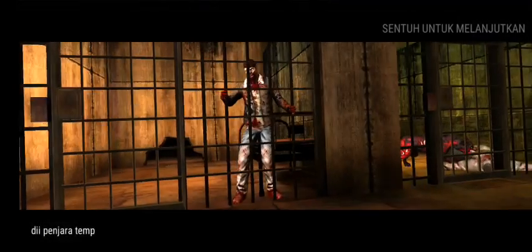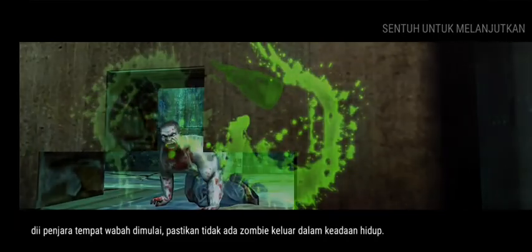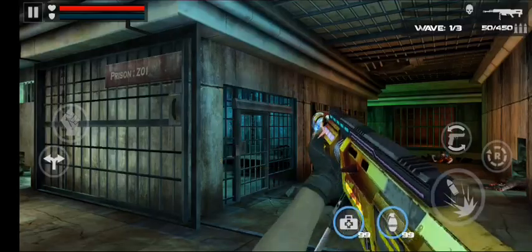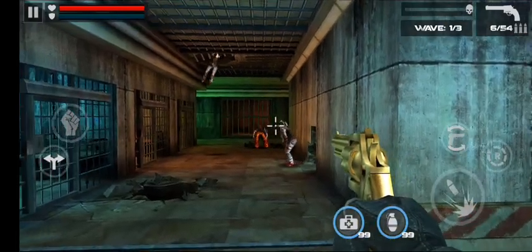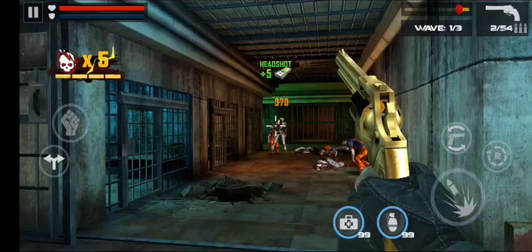Welcome to the Death Target Zombie Fire Walkthrough. In this game, you'll be facing hordes of zombies with only one goal: survival. To start, make sure you have your weapons ready and your aim sharp. The zombies will come at you fast, so you can't wait to take them down.